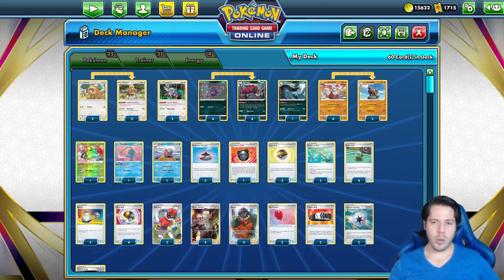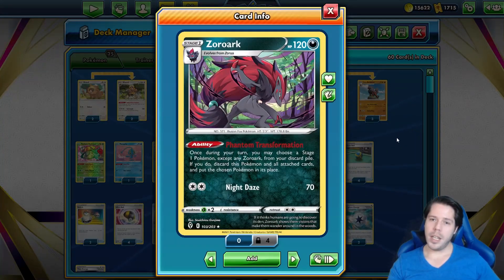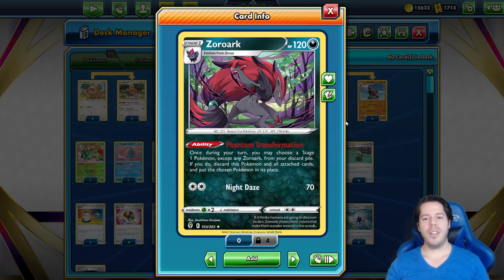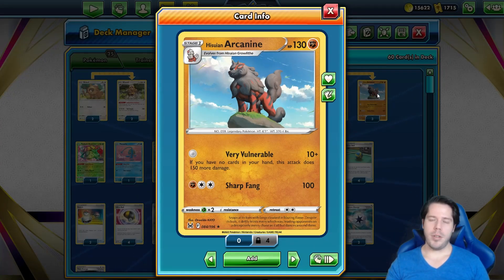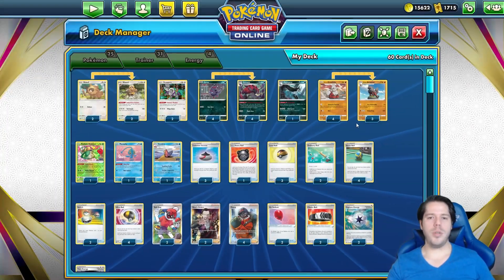Featuring a spooky Pokémon I really enjoy using: Zoroark with its Phantom Transformation ability — you may choose a Stage 1 Pokémon except Zoroark from your discard pile, discard this Pokémon and all cards attached to it, and put the chosen Pokémon in its place. That lets us get Hisui Arcanine into play. Its main attack does 10 damage, but if you have no cards in your hand it does 150 more — 160 total. 130 HP, we wish it were a little higher.